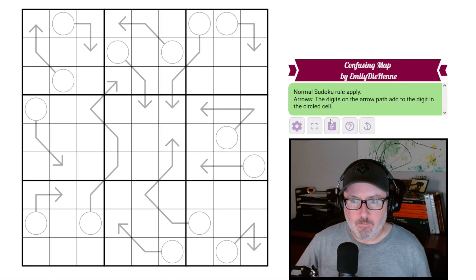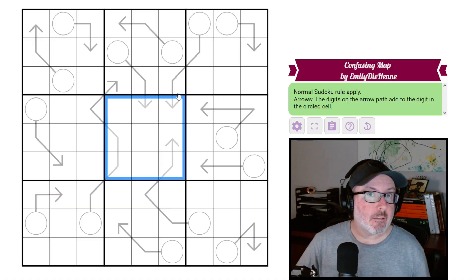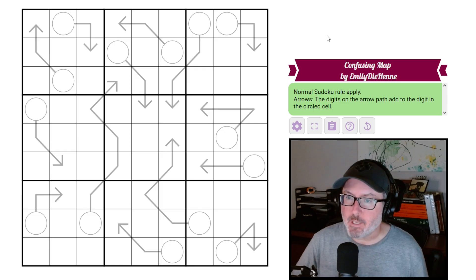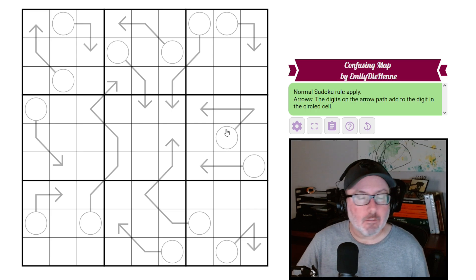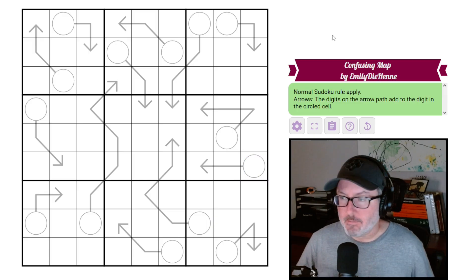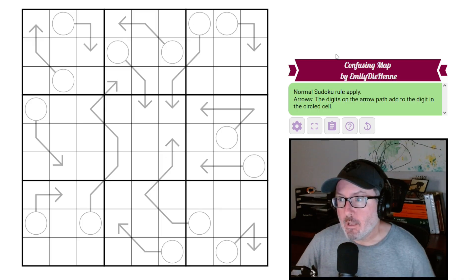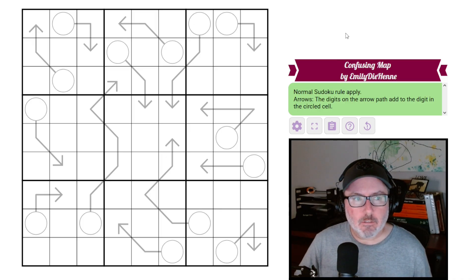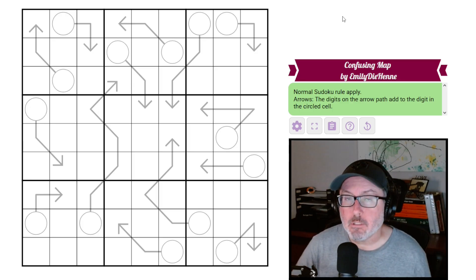So, 'Confusing Map' by Emily Dehenne. We have normal Sudoku rules — every row, column, and three-by-three box contains digits one through nine once each. We also have arrows, so the digits on the arrow path add to the digit in the circled cell. That's it — a nice pure arrow puzzle. Hit the like, comment, subscribe, and let's get into it. Links in the description below.